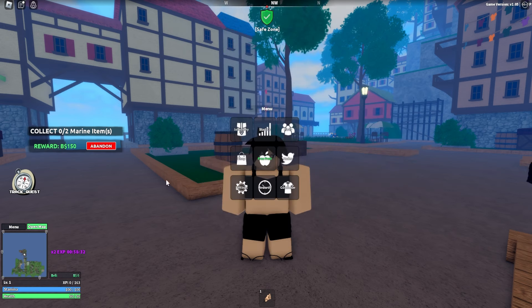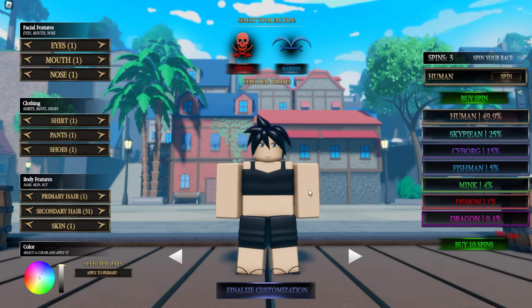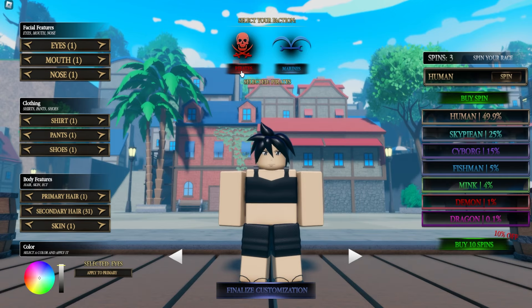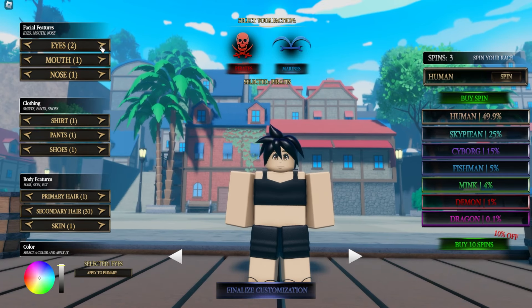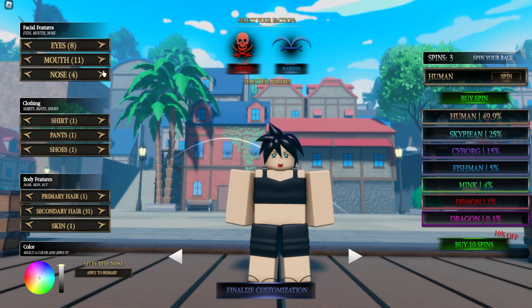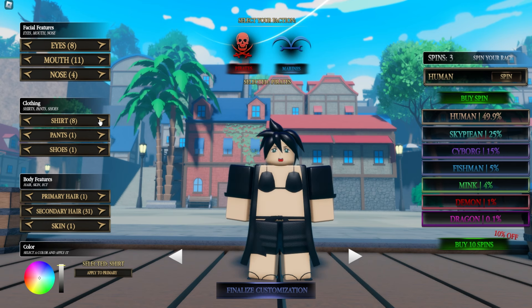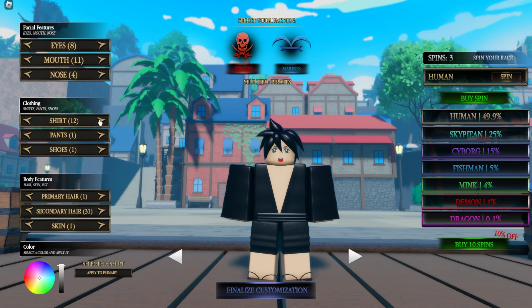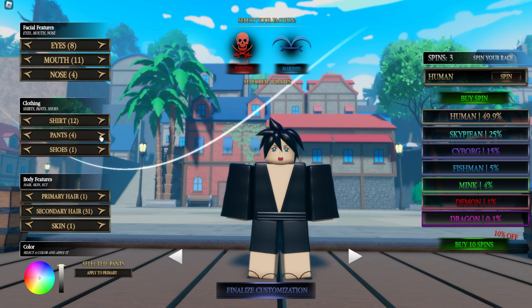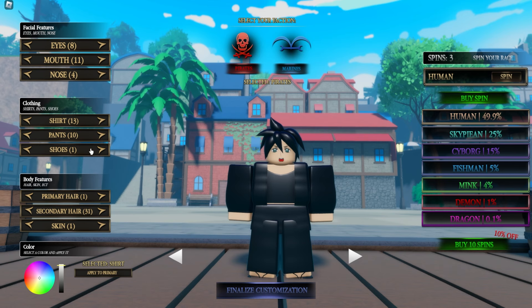You can actually customize in-game — thank goodness! There's quite a ton of customizations. I can be a Marine or a pirate — I'm the pirate, of course. You can change all your character customizations on this screen. There's a ton of different options which is really cool. I guess I'm going to be a female pirate. Those legs right there — yeah, that's it right there. And then the shoes, we'll just make them all black.